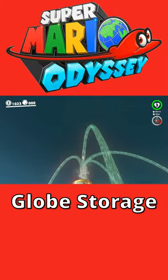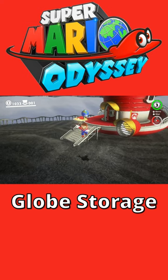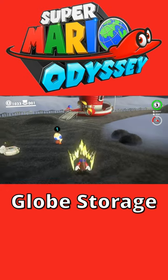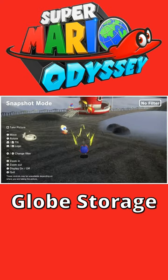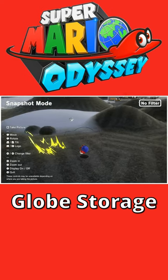Did you know that in Super Mario Odyssey, you can store Cappy on the Odyssey's globe? To set this up, throw Cappy near the Odyssey's globe, and then turn around to start rolling away. Just as Cappy is about to come back to you, shake so that he homes in on the globe. The very moment he touches it, enter snapshot mode and pan the camera away.